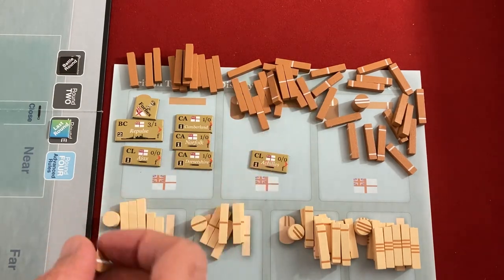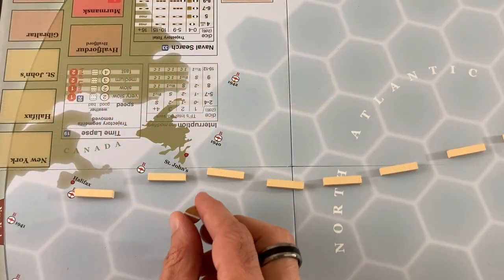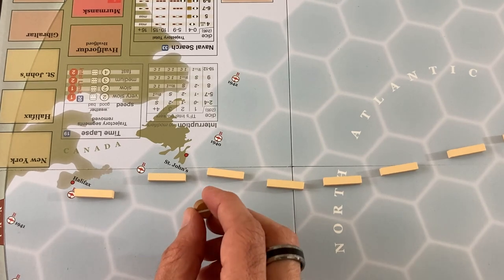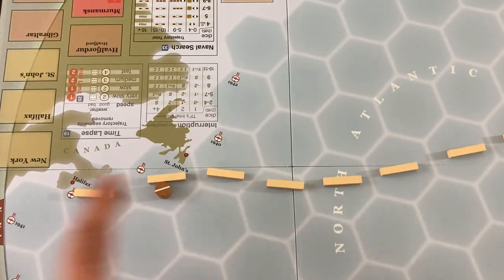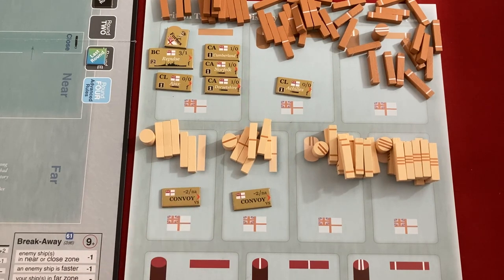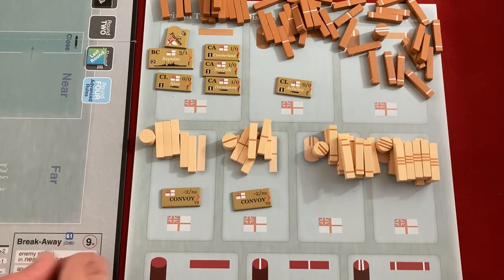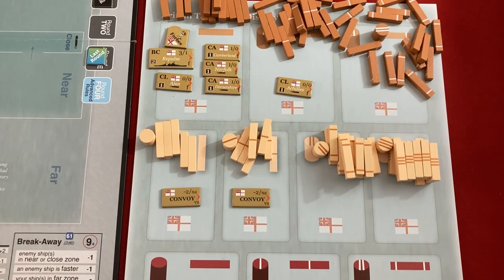I have a second task force with just a single light cruiser that I get to place on my own. It says I can place it by any British port except where my other things already are. So I'm going to put it over by North America just to back up my first convoy. Here are my two convoy task forces — this one has no lines, this one has a single one, that's how you identify them. In this scenario, convoys can take two hits before they're destroyed. If a German ship attacks a convoy that's by itself with no defenders, you capture it automatically — no battle even happens.